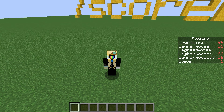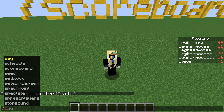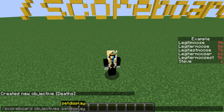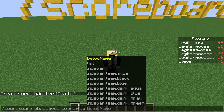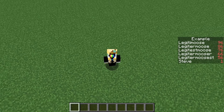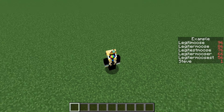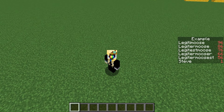Now a scoreboard objective exists somewhere out in the void. To see our nice new objective, we need to do scoreboard, objectives, set display. There are three options for where our scoreboard can be displayed. Sidebar is this thing here — it's nice because it's sorted: the player with the highest score is shown on top and then it goes down. This is good for scores in minigames or maybe a kill count. I would avoid using it outside of a temporary minigame, because it can take up a lot of room on the screen and it can get in the way, especially when it has a lot of players or players with super long names.